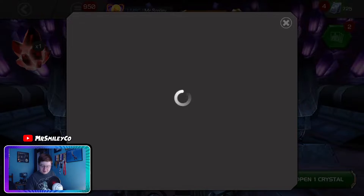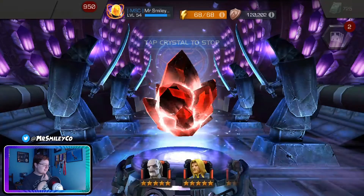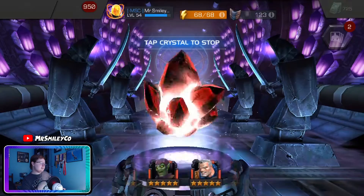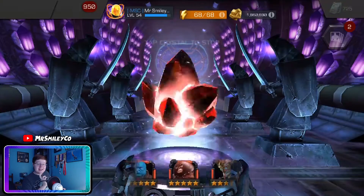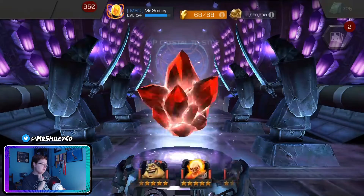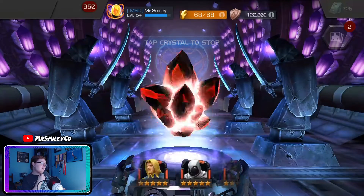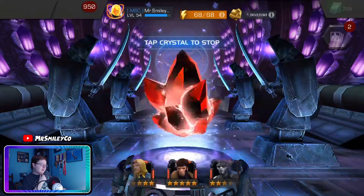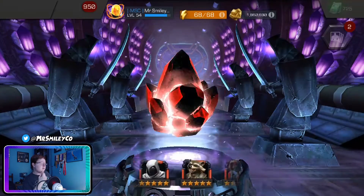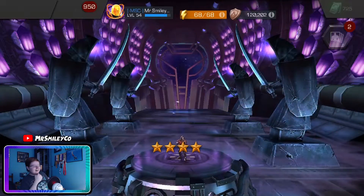Could be worse — a little better than Yondu, I'll take it. Crystal number three — I'm going to let this one spin out since stopping the first two didn't work out well. Any really good character would be nice right now — Clairvoyant, Mojo, Omega Red, Sorcerer Supreme, Corvus. The last five star crystal of the day is landing on... Ant-Man. Oh no.